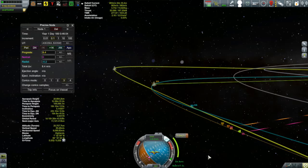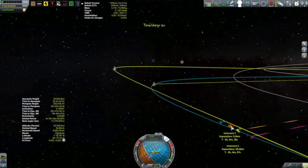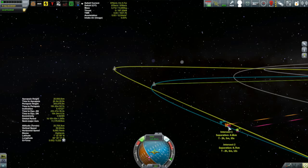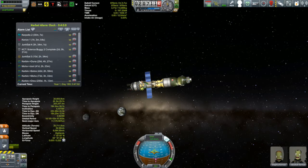It's always good to do these burns as far ahead of time as you can to reduce the delta-v required. That's why I'm doing it two hours before the encounter. I ended up getting the encounter down to under 10 kilometers, and then a little bit of RCS brought it down to under 5 kilometers, which I'm more than pleased with. I'll set an alarm to get back to these folks in a bit.